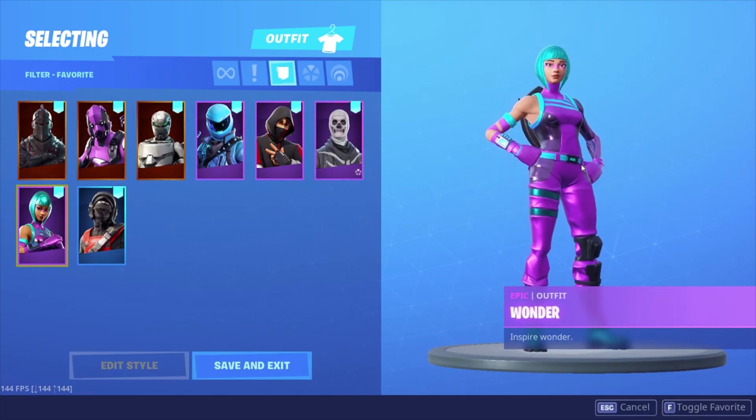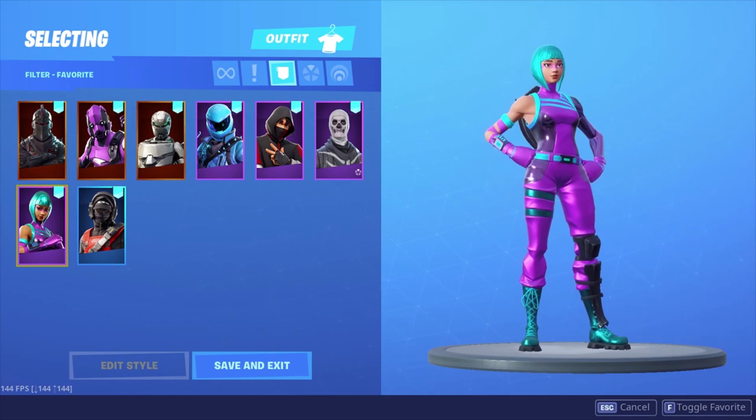We got the Wonder skin. Wonder codes are about 50 dollars. It's a pretty rare skin, I don't see it that often. It's a very nice skin — I like the colors.